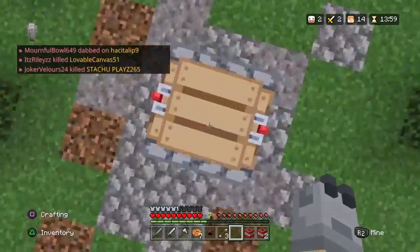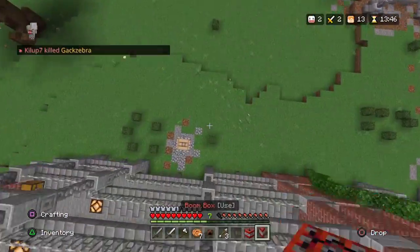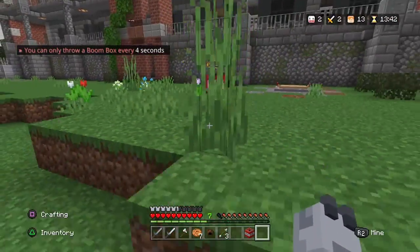Then, there are launch pads. Landing on these is a guaranteed safe way to land. Finally, a well-timed boombox can provide you with a safe way down when falling from any height.